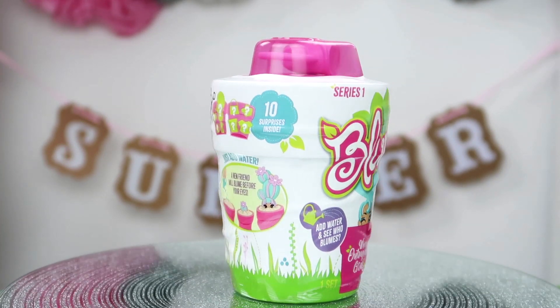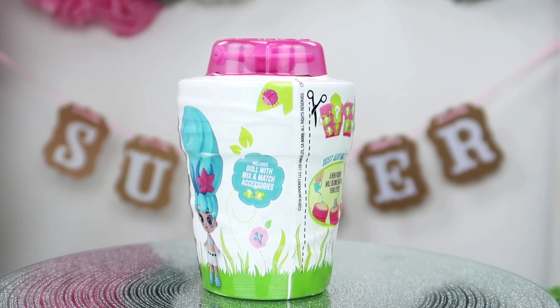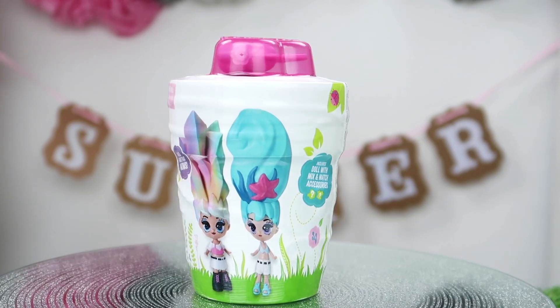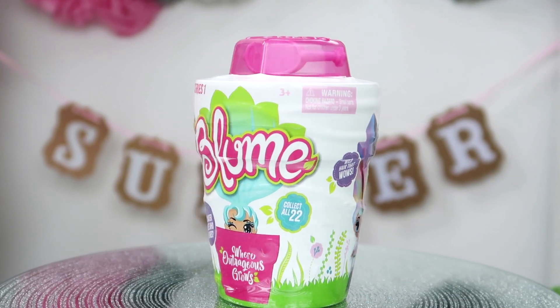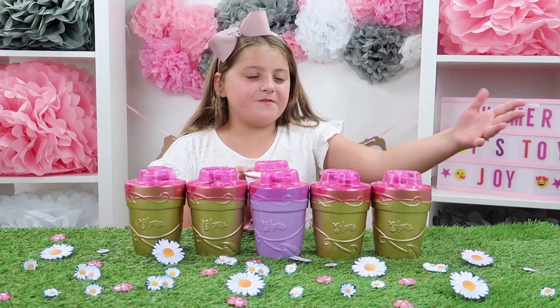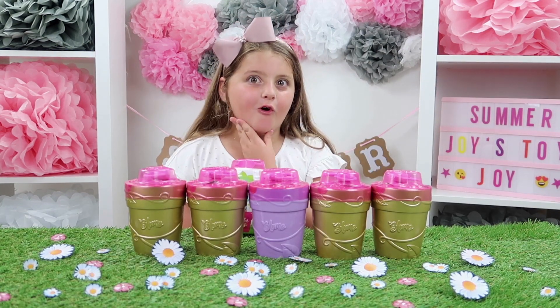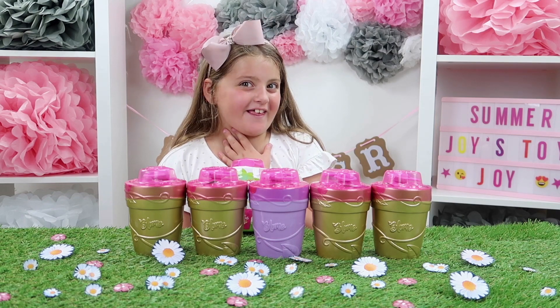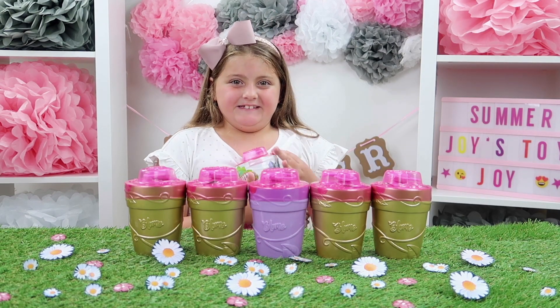So guys let's see who will bloom in my freshly new garden — where outrageous grows! Collect all 22, 10 surprises inside, just add water and a new friend will bloom before your eyes. Includes doll mix and match accessories. I've opened up five of them and I've got my final one here, and I've got four gold ones — does that mean anything? Let's open this one up and get blooming!